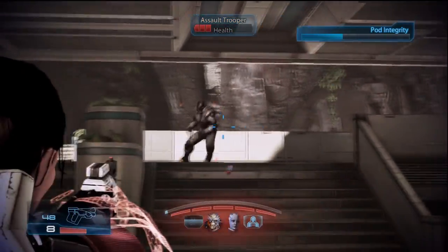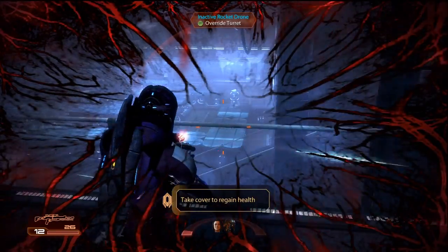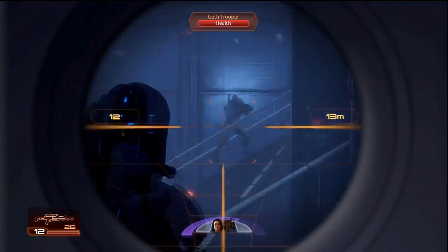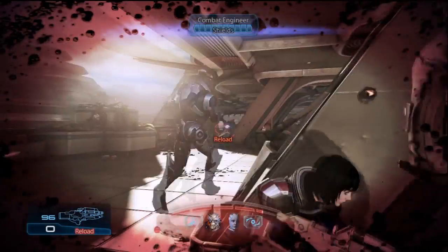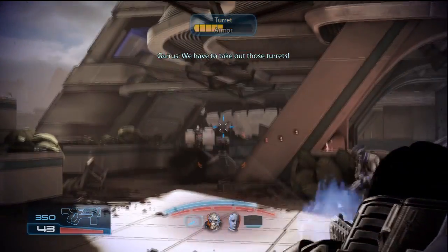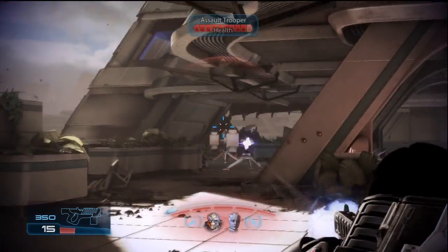Another great HUD change is the shield, health, and party indicators. In Mass Effect 2, you had a single swoop that would tick down as you lost shields, then change color and tick down again as you lost health. You also had icons for your two party members showing who was alive — their faces would blink red when taking damage, and a gray indicator reflected their shield status. In Mass Effect 3, you now have two separate indicators for shield and health, split into 20% blocks. This has been implemented cleanly and doesn't get in the way at all. You're also able to see which powers your squad members are using, and the cooldown timer is very visible without any confusion.